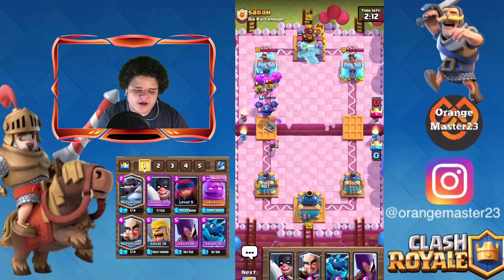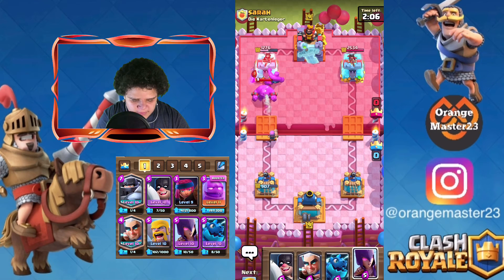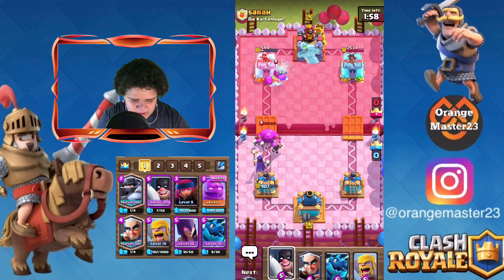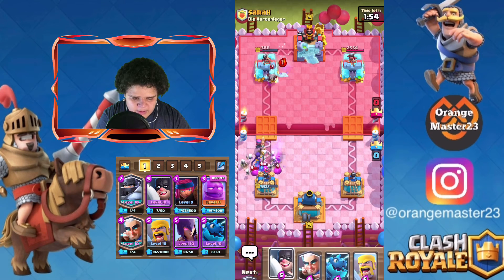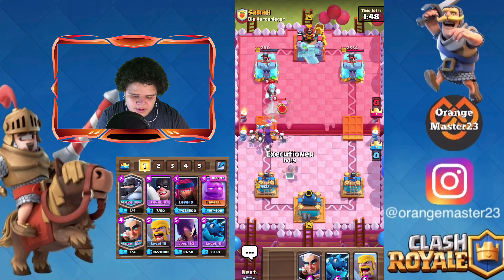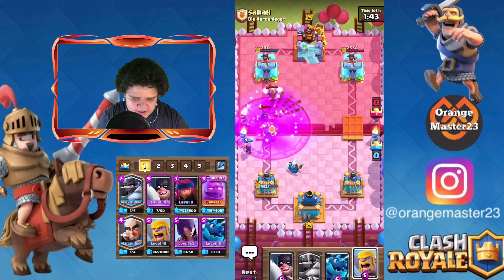The firecracker is shooting at the knight and also hitting the goblins, which is really good. He's coming at that, so we just place the witch here — our stuff is still attacking up there. For wizards like that ice wizard coming down, the executioner is really good against them. Let's place him for backup.